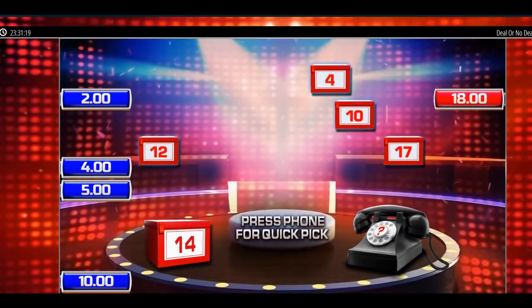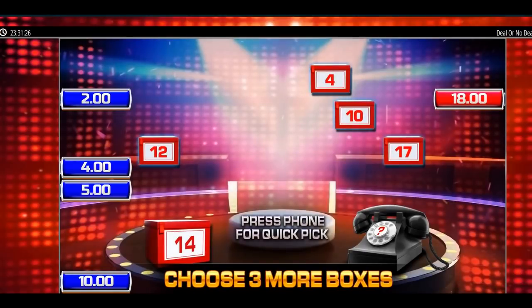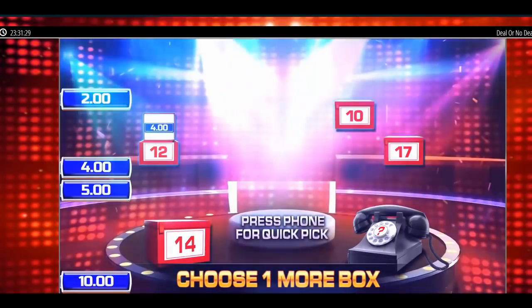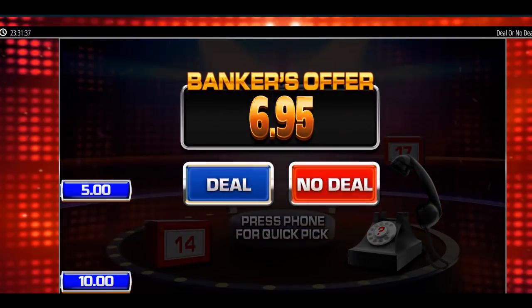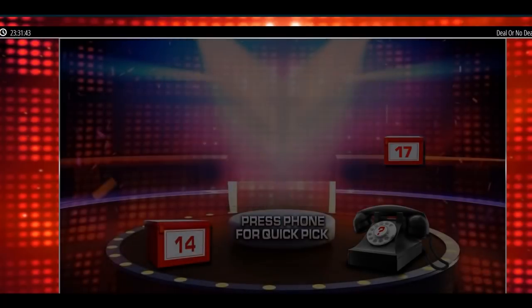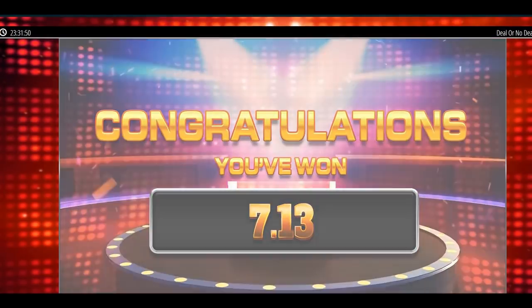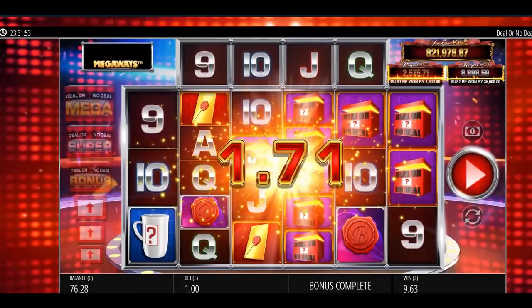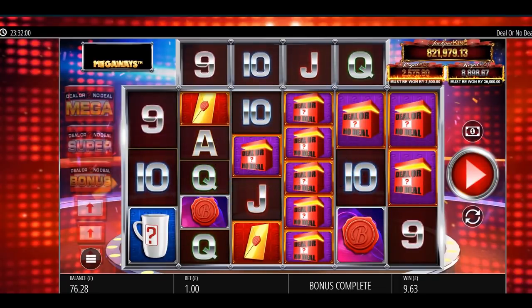It makes it a bit of a dull remainder now. Hopefully 10 or 18. Not 18 then. 5 or 10 — what's the offer going to be? 7.50? It's 7.13 — a bit miserly. Oh well, let's deal it. That was a bit dull really. I'll try to get the next bonus playing for a super one — slightly more chance of getting the spins, which is the fun part anyway.